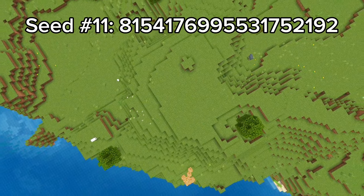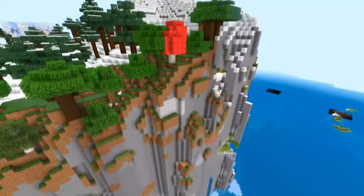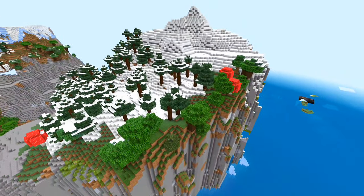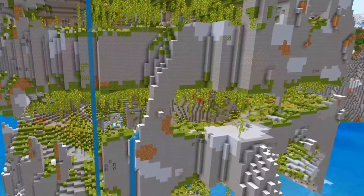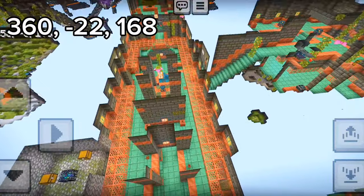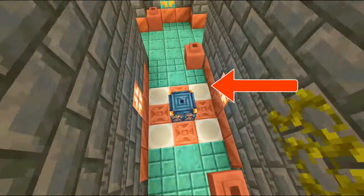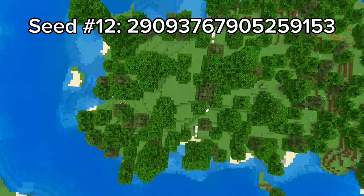Seed 11 spawns you in a plains. But if you travel across the ocean, you will come across a huge snowy mountain with cracks exposing a beautiful lush cave. Not too far from the mountain is a trial chamber with a dungeon. You can even connect these to make an XP farm.